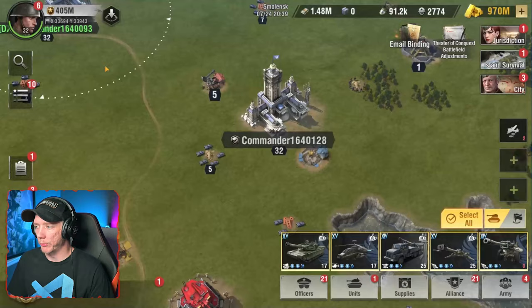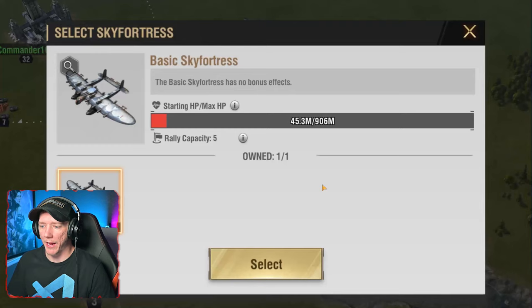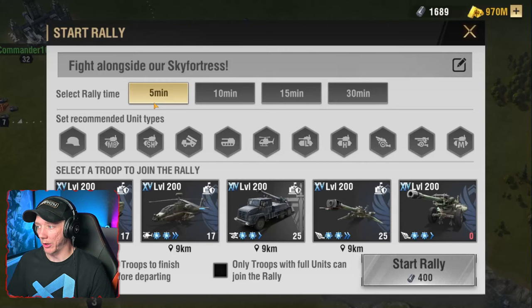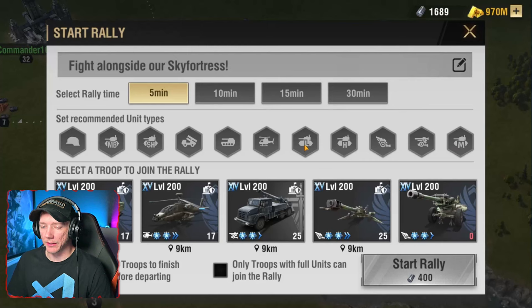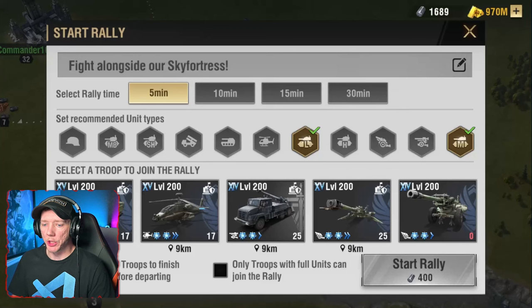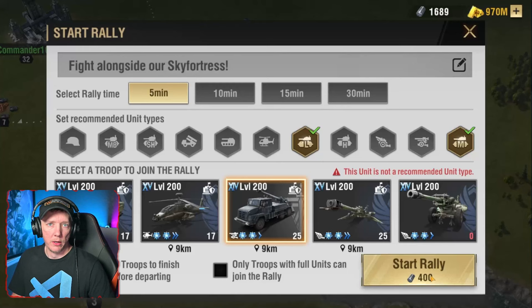To actually make and use a sky fortress, it's actually kind of like a rally. I've got this base over here. Like I said, you can actually use them to attack a commander's base. You're going to rally attack and basically select your sky fortress. It's essentially forming an army group, just looks a little bit different. You can specify the time that the group will form — up to 30 minutes for your team to join, or as fast as five minutes. You can click icons to recommend certain types of units to your alliance members so they know what to add, and you as the person forming the rally can add one of your troops.